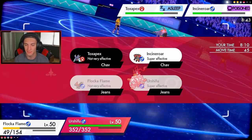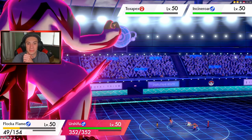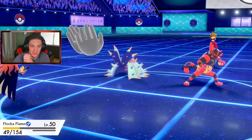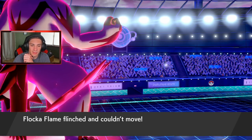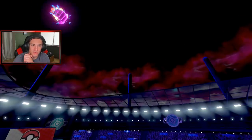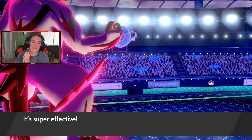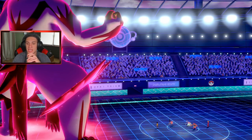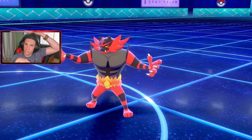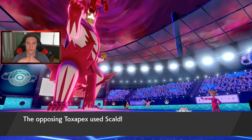We double into the Incineroar to try to take it out — Max Knuckle coming through. It's a long first battle. He obviously goes for the Fake Out — that did some mean damage. Toxapex probably going to wake up and take out my Talonflame. Here goes Urshifu — do we pick up the KO? We do! We get our attack back to normal, wonderful, and we get that attack boost. Toxapex is still asleep — he goes for a Skull Bash.